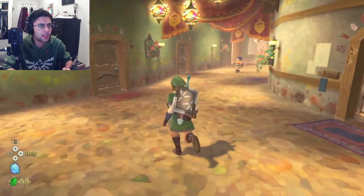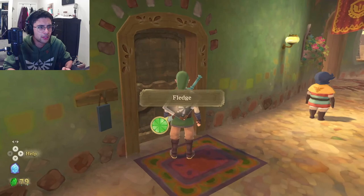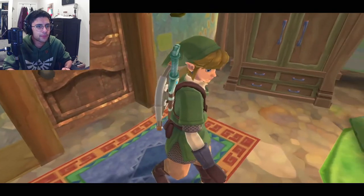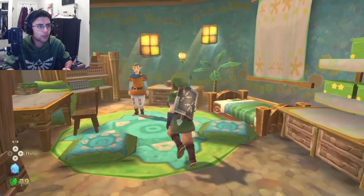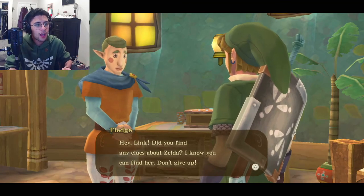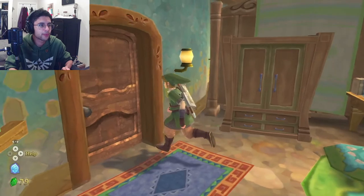I wonder where Pipit is. That's my room — Fledge! Oh, is Fledge in his room right now? "What's up, Fledge? How you doing?" "Hey Link, did you find any clues about Zelda? I know you can find her. Don't give up." Thanks, Fledge.